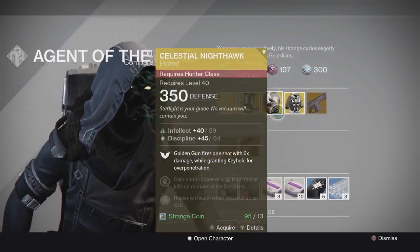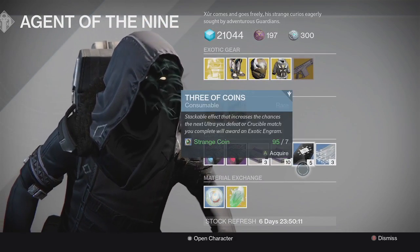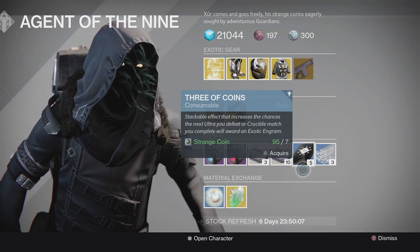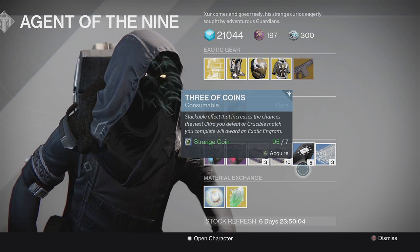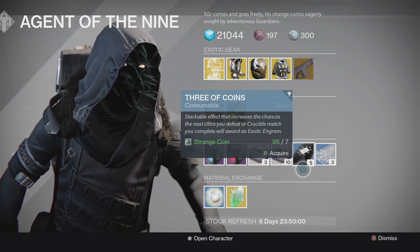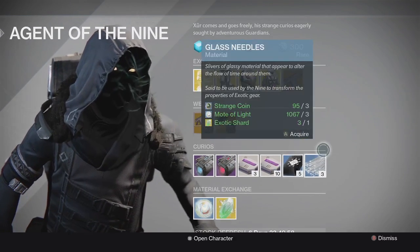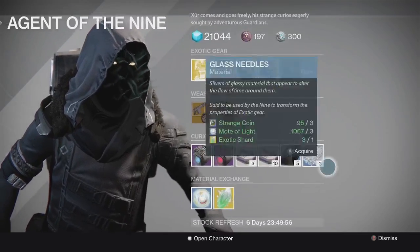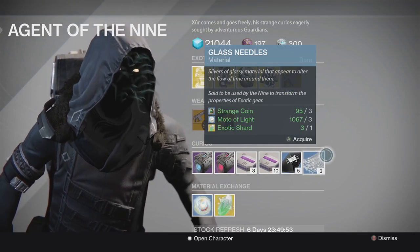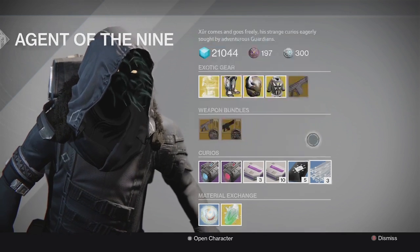If none of Xur's inventory appeals to you, pick up some Three of Coins — they're very effective. Pop one every time you do a PvE match or a Strike to try to get exotic drops. Also, if you're still trying to hit Tier 12, go ahead and grab some Glass Needles to reroll your exotic gear.